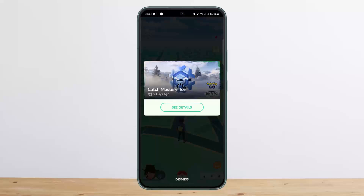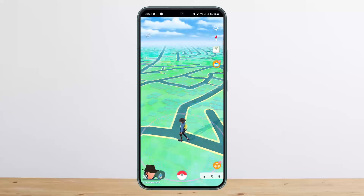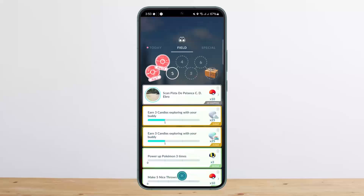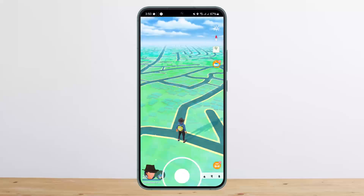There are four main ways to get a Sinnoh Stone in Pokemon Go. First is earning a research breakthrough by completing 7 field research tasks, which you can see here.